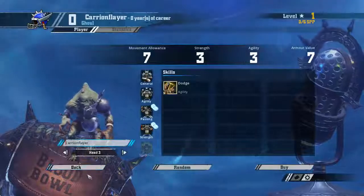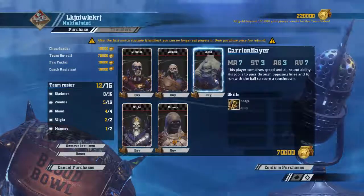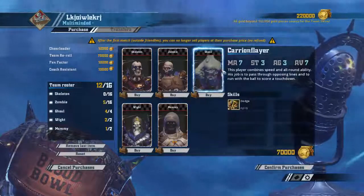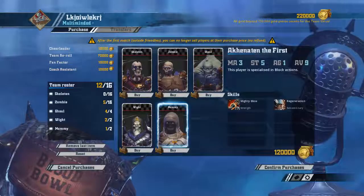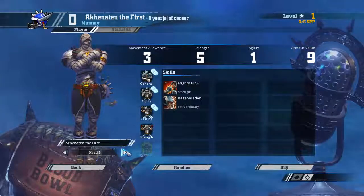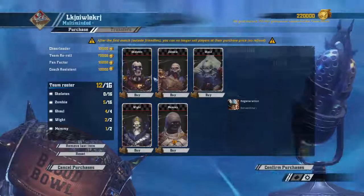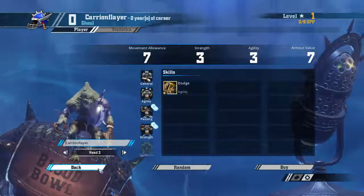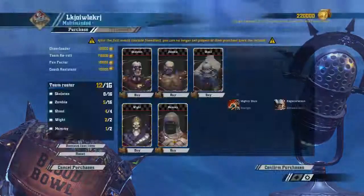Their Agility access is crap, so an AG4 player becomes necessary pretty quickly. I'm guessing you're going to turn one of these guys into a ball handler, and you're basically going to wait for a Wight or a Ghoul to get AG4 — one of the two is probably going to be important. Your Wights are your blitzers so you want them on the front line blitzing, which means you want the faster Ghouls as your ball handlers. The AG2 linemen are clearly not your first choice, so you've got to put Sure Hands on a Ghoul and hope someone rolls an Agility up.